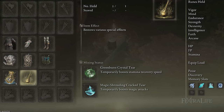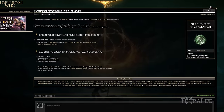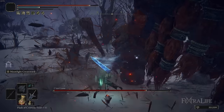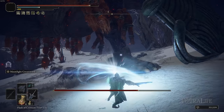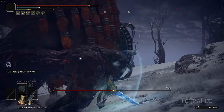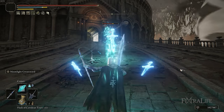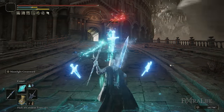For the Flask of Wondrous Physick, I use the Magic-Shrouding Cracked Tear to increase magic damage further, which makes perfect sense given how much magic damage this build does, and the Greenburst Crystal Tear to increase stamina recovery. Charged R2 attacks with the Darkmoon Greatsword consume tons of stamina — even with boosted endurance, two in a row would drain your entire bar — so fast stamina recovery lets you keep getting R2s off to stagger bosses. Stay tuned for more Elden Ring build videos — a level 150 fist build and a dragon incantations build are coming up next.